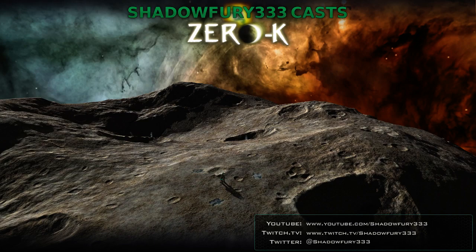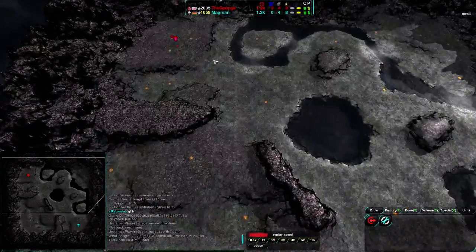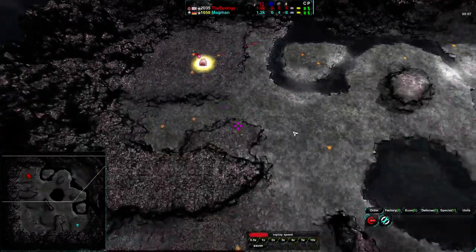Welcome back, Zero-K fans! This is Shadow 53 with another exhibition match. This time we're going to be watching a game between Magman and the Sponge. I've really got to pay more attention to LO differences here, but the game is on, so I might as well go through with it. I have a feeling this is a bit of a curb stomp cast.